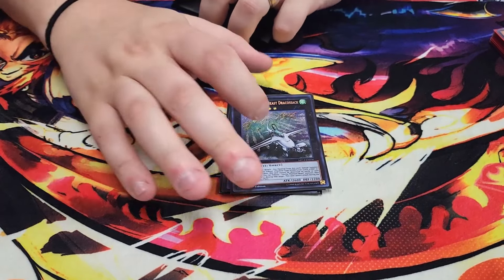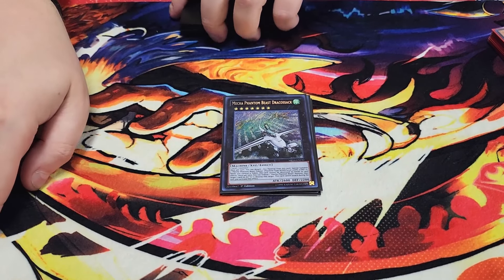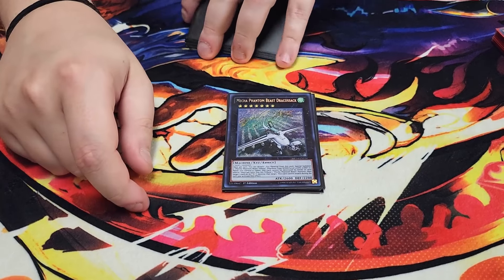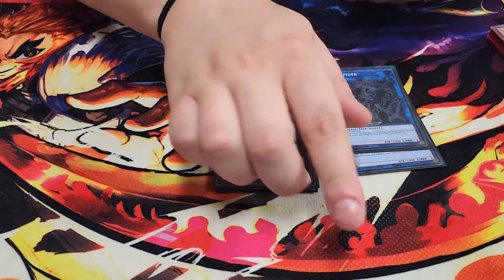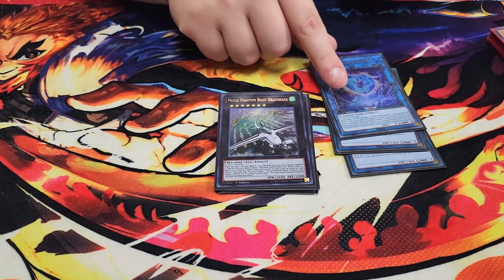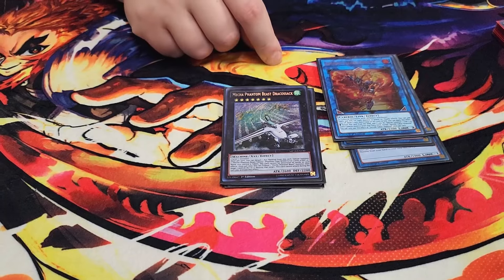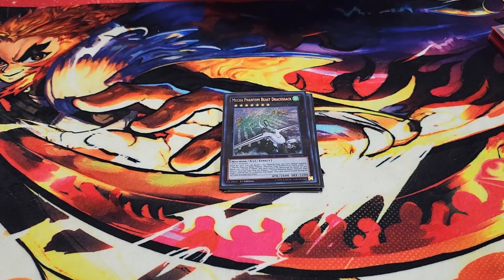We play a single copy of Mecha Phantom Beast Dracossack. Draco Sack is good because it pops cards on the field, can out backrow, and summons tokens. It's the path to Heat Soul: go Draco Sack, summon the tokens, summon two Link Spiders, link them away, summon G Golem Crystal Heart, revive the Link Spider, then link away G Golem and Link Spider for your Heat Soul — and then you draw a card every turn it's on the field, which is really good.